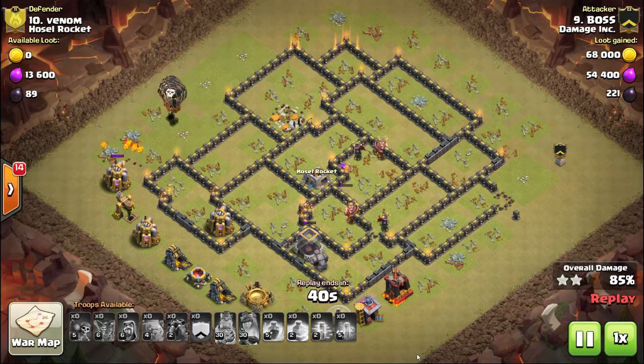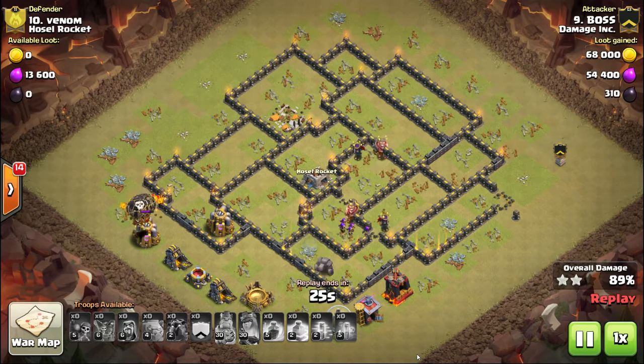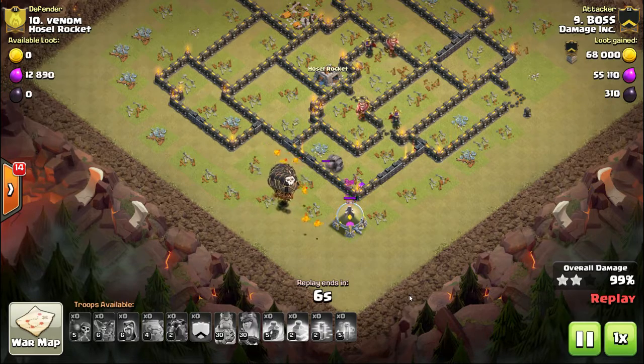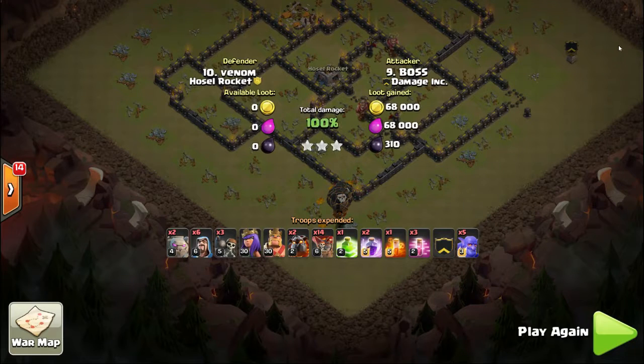The GoLaLoon attack is elite for Town Hall 9 through 11 but it's not easy because of timing issues - you have to split your spells between the first and second phase, bringing a jump spell while also expending a rage spell early. That leaves you with maybe one rage and three haste spells for the balloons and lava hounds to make it through the base. With the balloon changes, it's a bit up in the air how effective this attack will be going forward.